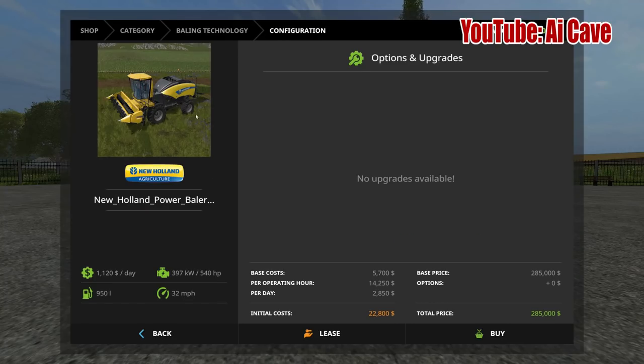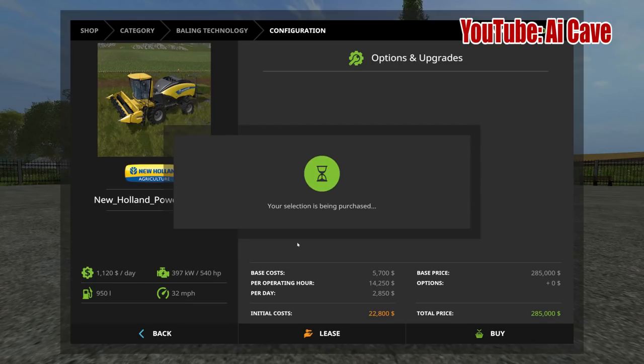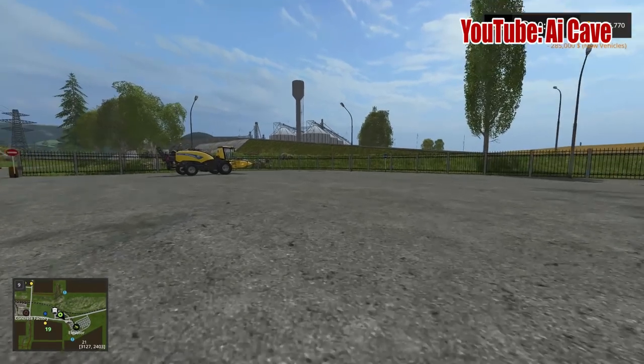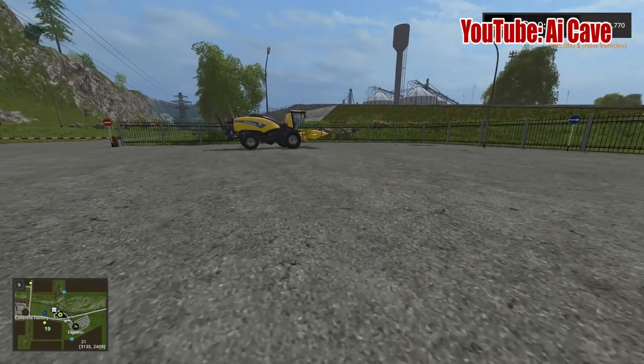This particular mod I don't think has any realistic prototype that I know of. Let's take a look — it's a New Holland Power Baler 285,000. Let's buy it. The original mod was a slash claw — Case in front and New Holland in back — but now it's a single New Holland unit. I was really surprised how many people liked the mod.